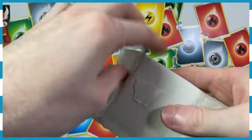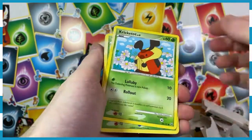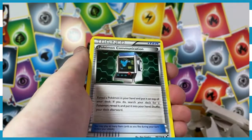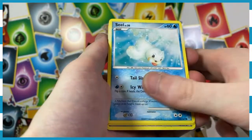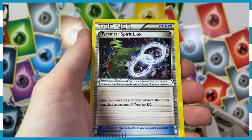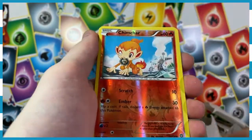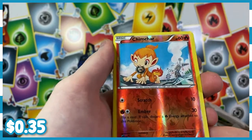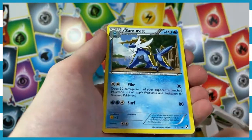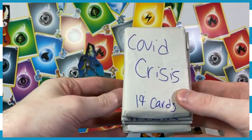One more pack of COVID Crisis before we're on to the second set. We've got a Cricketot, a Turtwig, a Glogar, a Lotad, a Monferno, another Cricketot, another Energy, Pokemon Communication, a Grimer — gross little boy — a Seal, a Tyranitar Spirit Link, a Chattot, Kangaskhan, a Lampent, and a Reverse Chimchar. Looks like he's been deconstructing some mechanics — he's got a gear in his mouth. It's not a donut, Chimchar, it's a gear. We've got a Samurot, Pokemon Communication, another Energy, and a Slackoth. Very, very cool.